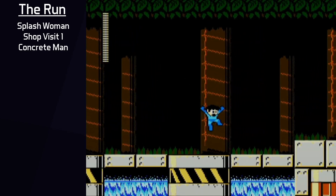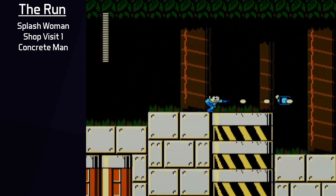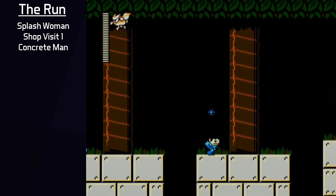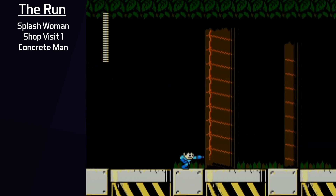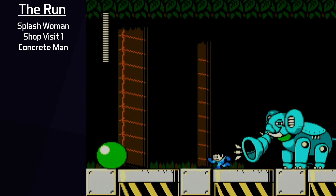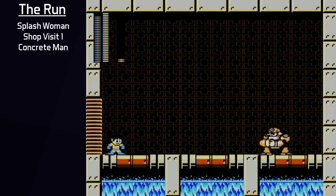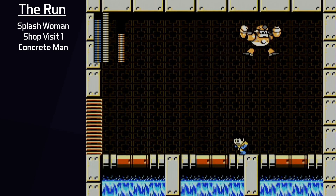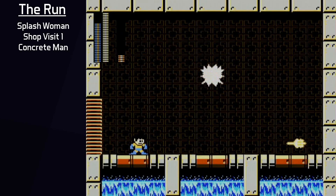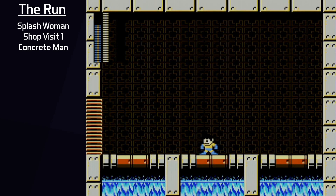Concrete Man is next. The stage features a slightly challenging first screen, but the same movement and Buster shot timing should yield consistent results. The mini bosses are 3 Paozo enemies, which go down to Buster pretty easily, though it takes getting used to mashing and positioning to ensure not getting hit. Laser Trident cleans up the rest of the straightforward stage. Concrete Man himself is a tricky fight due to his charge speed and how he shoots his Concrete Shot. You want to be walking away from him while he's taking any action, and jump appropriately to avoid his larger stomp attack. It takes a lot of practice to ensure consistently avoiding any hits.